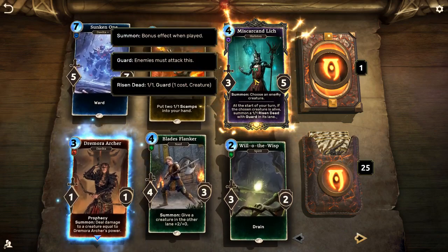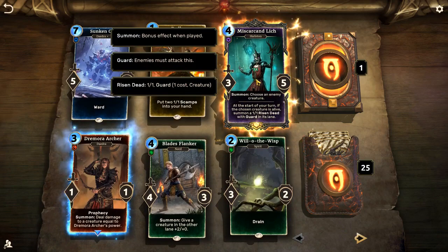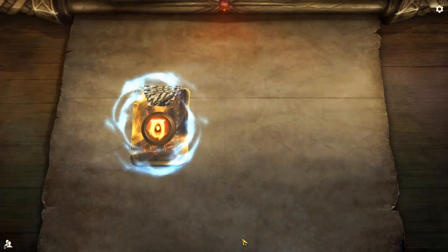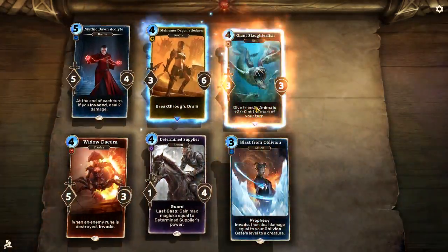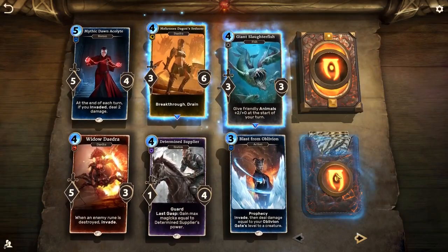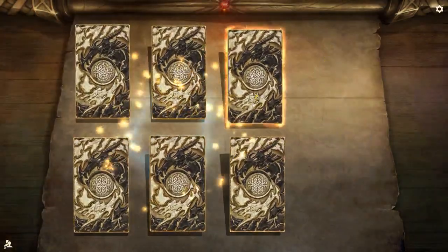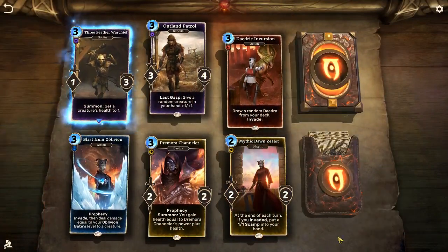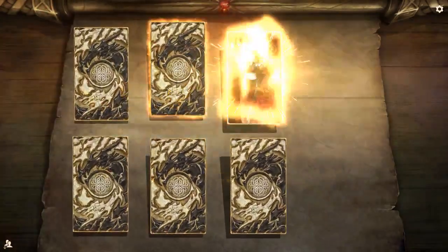A third Black Soul Gem — right, we're going to have to make a deck with them now. Consistency is through the roof. Widow Daedra, that's cool. It's nice seeing a Spider Daedra which isn't an agility legendary and over-costed — no offense to that card, just don't really see it that much. Maybe we could be making a Goblin deck as well.